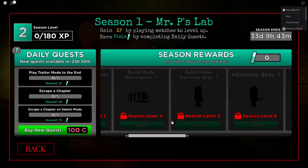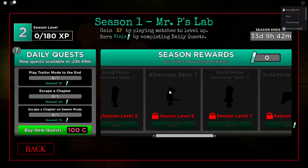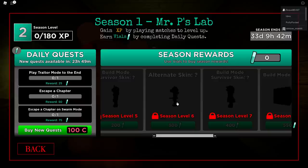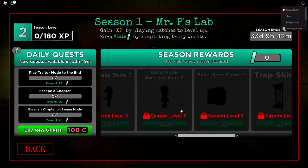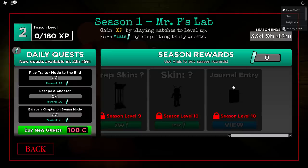We continue getting test tubes, which are the things we can collect. There's a build mode decoration, a survivor skin that looks kind of like Robbie — maybe an alternate skin — and it looks like it has a bat or machete or pipe. There's another skin here that appears to be a female skin that looks like Mimi. We also have some more build mode event items, a new trap, and another skin that looks like some type of ant or bug.